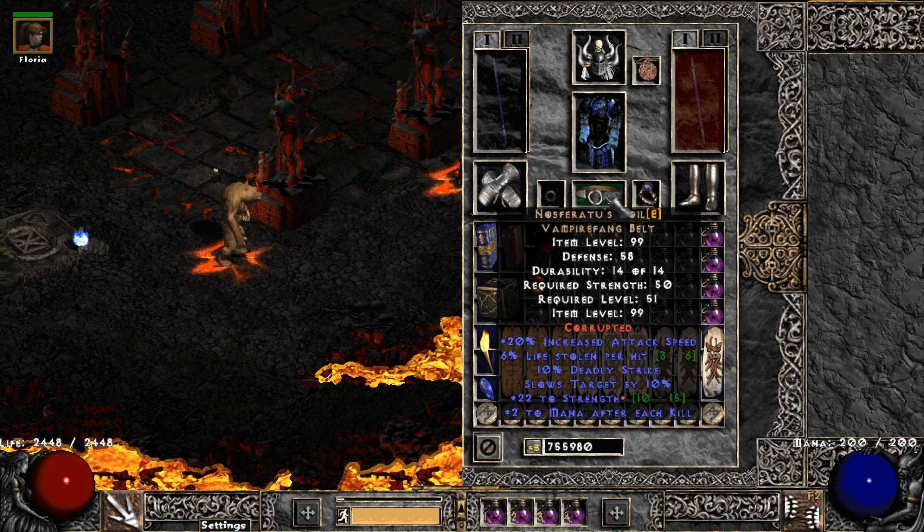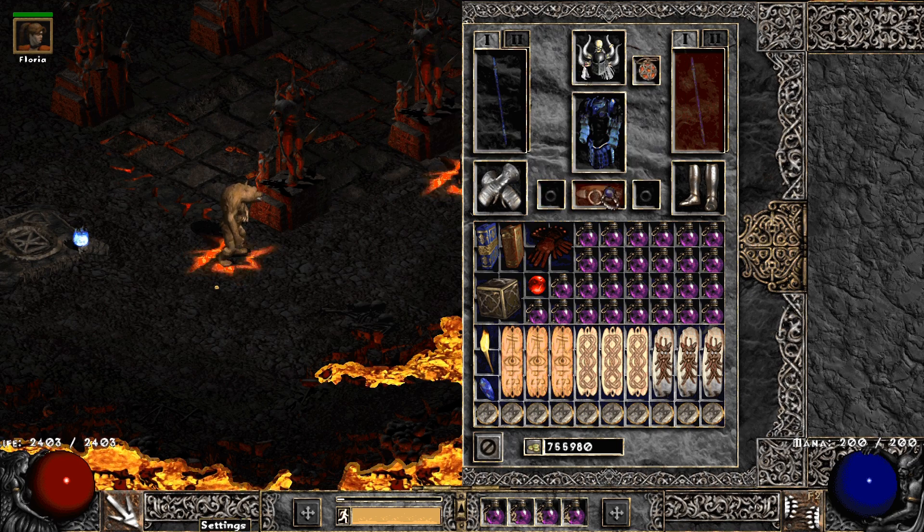I am using 2 Bull-Kathos rings, increasing her life and leech. If you want to use another armor, consider a Ravenfrost to keep the cannot-be-frozen property.